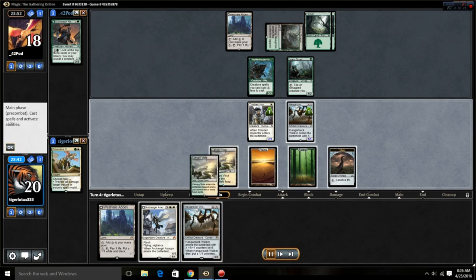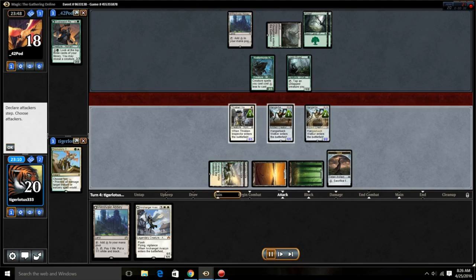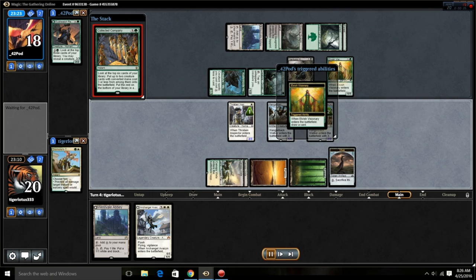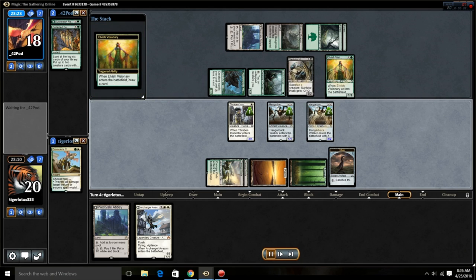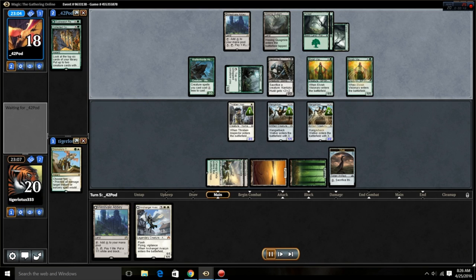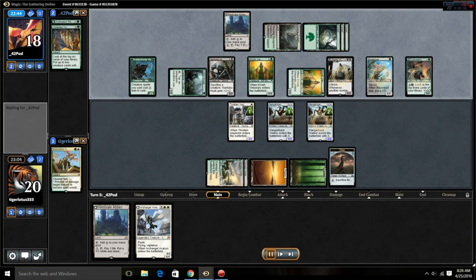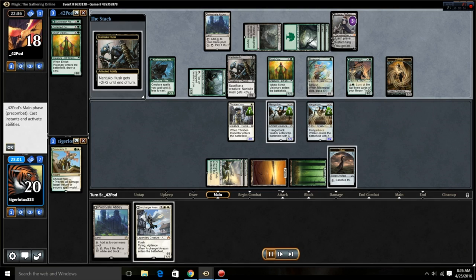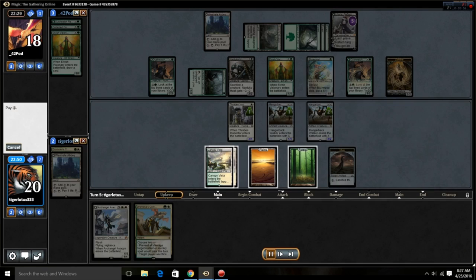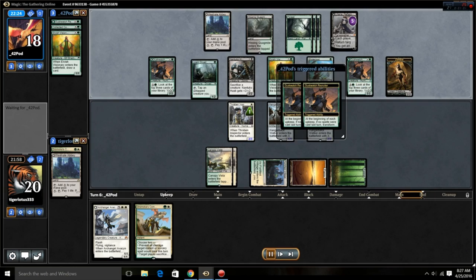There's Hangarback Walker in this deck and obviously Avacyn being one of the better cards. There's CoCo — CoCo is a card that black green aristocrats gets out of hand with in this matchup. Liliana flips, and they are just going off. CoCo plus Liliana provides so much value for the green black aristocrats deck.